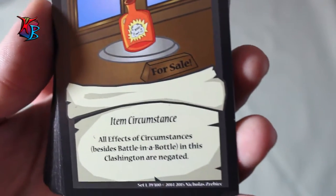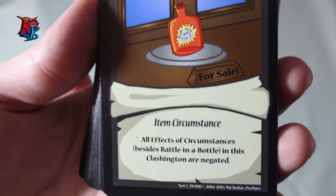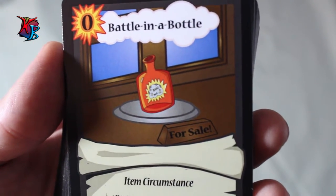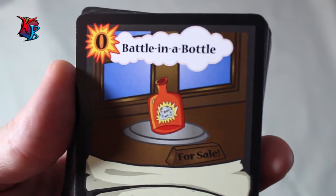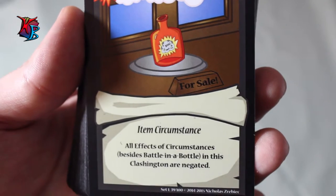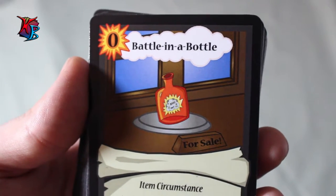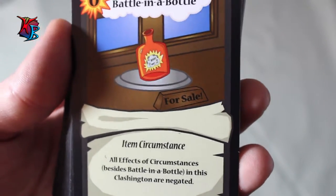Battle in a Bottle is a zero action cost item circumstance. Its effect is: all effects of circumstances, besides Battle in a Bottle, in this Clashington are negated. This is basically the best way to negate circumstances in a Clashington, and at 0 actions, if your opponent spent an action to play their circumstance, this makes sure you gain that slight tempo advantage. Keep in mind that effects are negated but the cards remain active, since they're not made inactive by the effect.